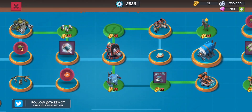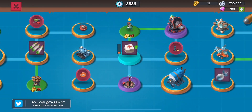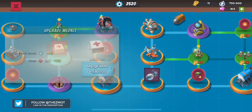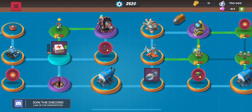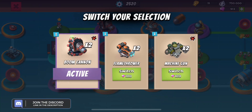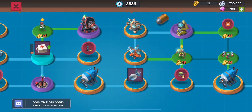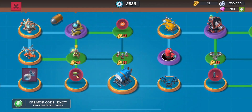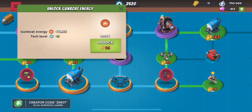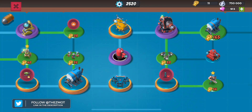Quick review of the tech tree. Where we left off on my last video, I had just gotten the medkits and was going for troop damage. Spoiler alert, I now have the troop damage. I also got those two boomcans — that was part of the reason I was headed up that way.